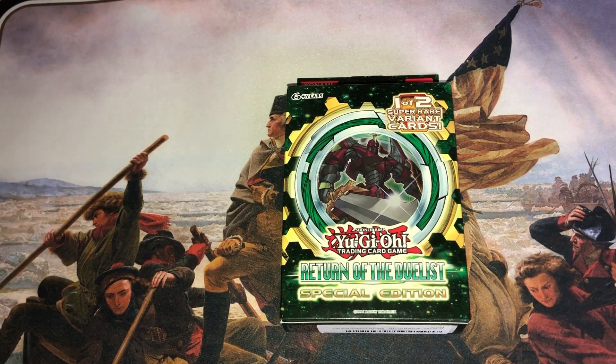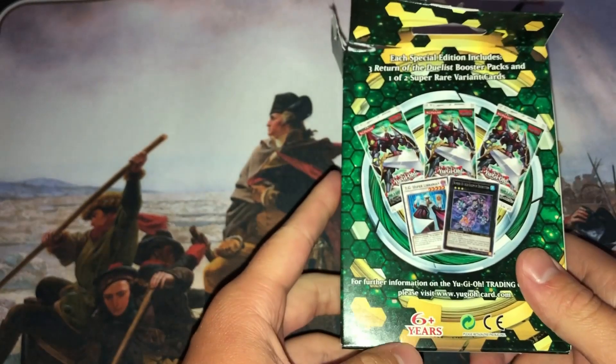This set introduced Geargia and Prophecy cards, so you could finish the Spellbook deck — it was pretty awesome. Noble Knights got their first support out of here too. Promos were TG Hyper Librarian and Acid Golem as a Super Rare.